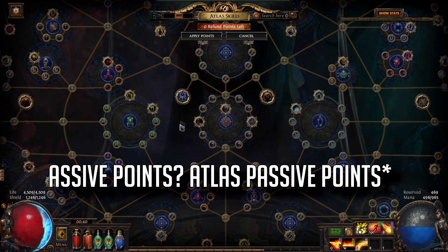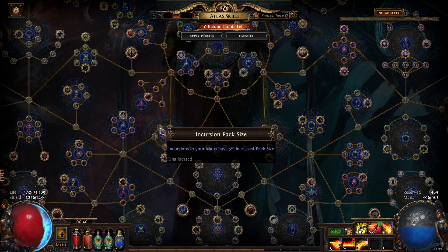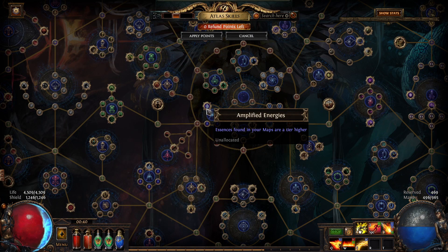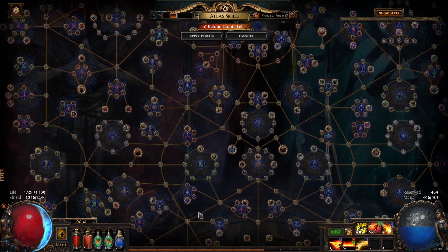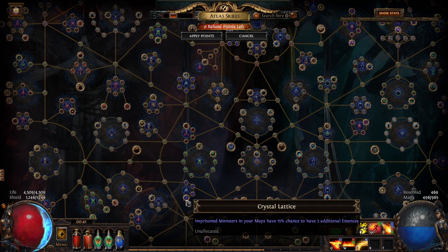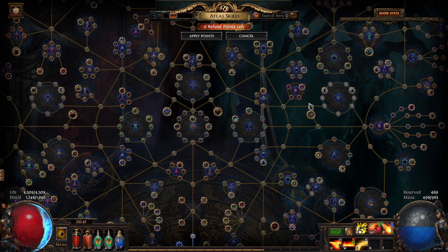The Kirac passives will help fill out our Atlas and get more passive points. We want to pick up some essence nodes — especially the one where essences found in your maps are a tier higher, which is a really strong node, and the one down here that increases the amount of essences you get quite dramatically. Because it's SSF, anything with a crafting-lead mechanic is quite strong: essences, bestiary is decent, and Harvest especially is fantastic.